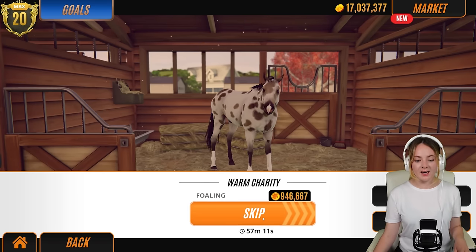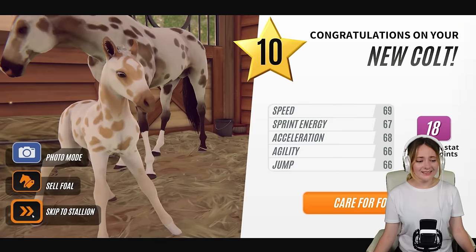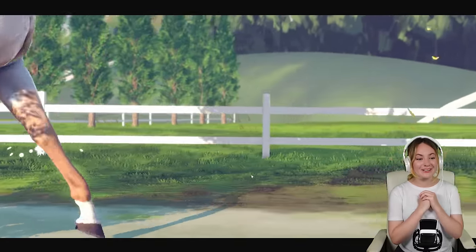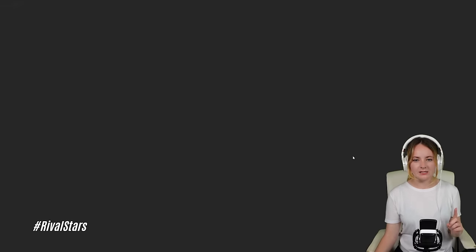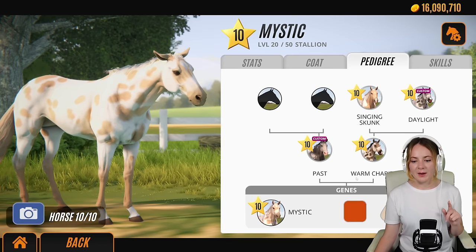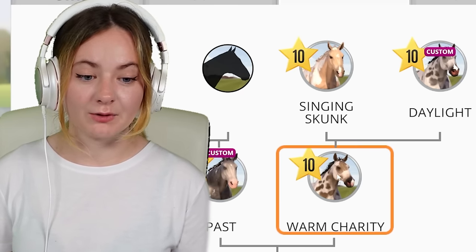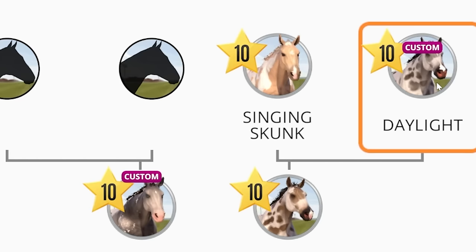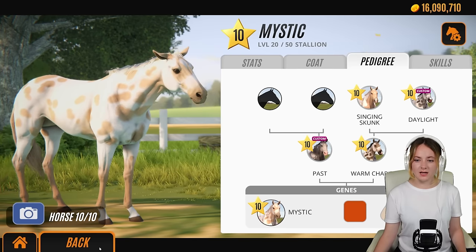Wait, we've got one more! Look at the pedigree - always on the mum's side it's been the exact same coat pattern. Warm Charity is Mystic's mum and Daylight is Warm Charity's mum - so that's his granddam. That's so cool. He counts as an Appaloosa because he's sparse leopard. I'm very happy with that coat color. Should we switch Past to Blackmail? I'm starting to think I shouldn't because Past has been really good. We didn't do Antique yet - we'll do Antique now. And we'll also do Diamond and Miniature Blizzard.